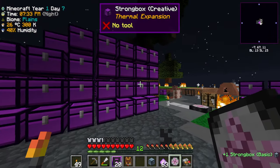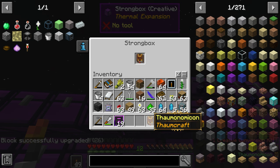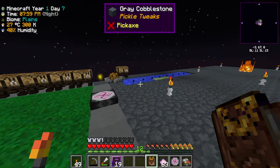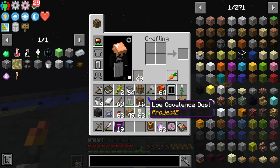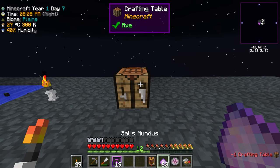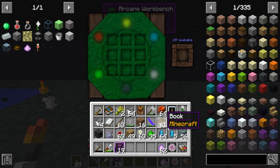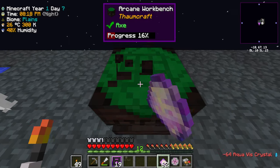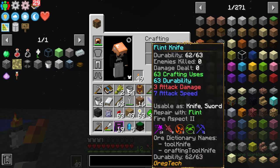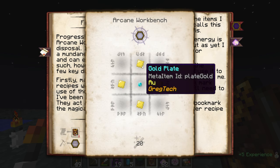When we open this it's gonna bind to us, which is perfect. I'll creative it just for safety in case I lose it. For our first bit of Thaumcraft, I place a crafting table down and click it with the Salis Mundus — that turns it into the arcane workbench, which is lovely. Now we pick this up and complete the quest.